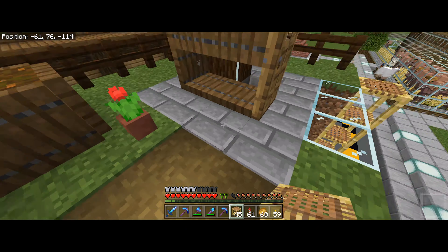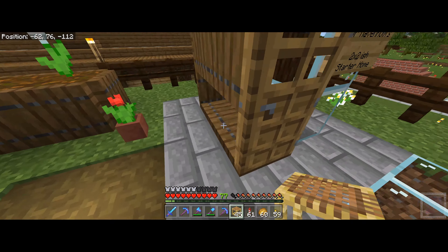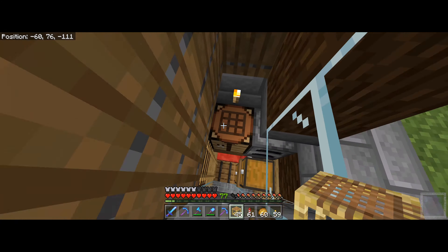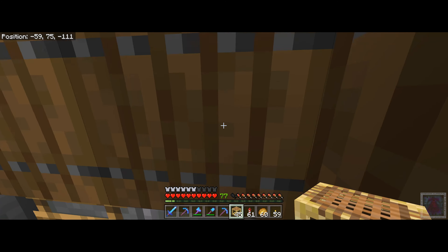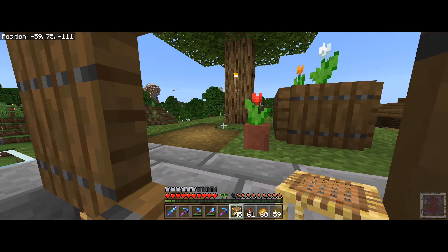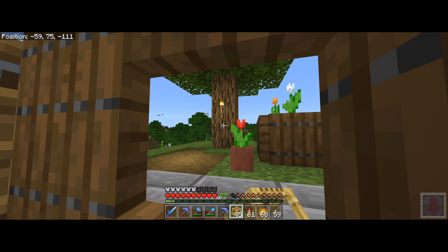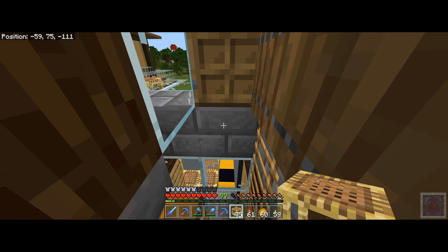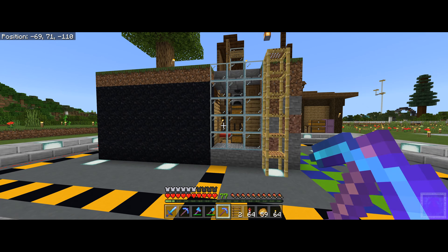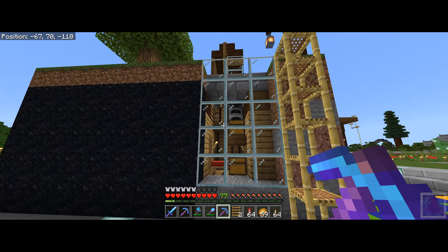If you want even more room up here, you could have a little fishing area because you've got these openings you can open when you're up here. You could put a bucket of water in and fish from here. I know that AFK fishing isn't a thing in Bedrock, but you could easily sit in there, fish out of this, and you're in relative safety. If anything comes, you close up, grab your bow and take them out.